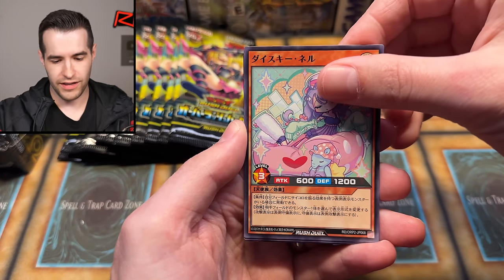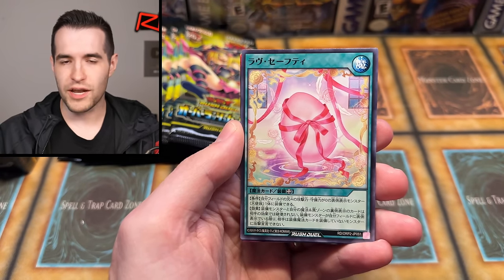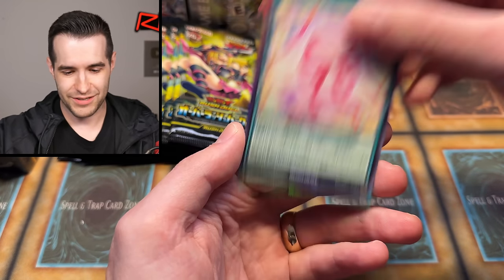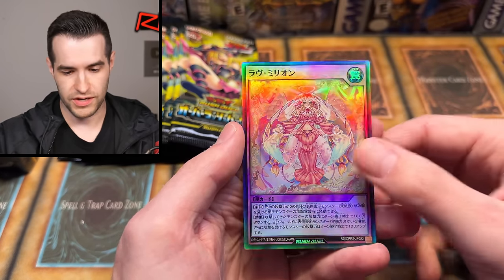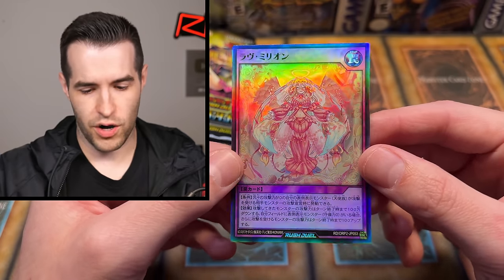We got something big coming out. I like that they're in every pack, that's kind of fun. Sometimes I don't like having too many of the same rarity, but in something like this — where it's a whole other card game essentially — it's pretty fun. It is a lot harder though. It'd be easier in English when I can actually read the cards to figure out what they are. So far it's pretty cool stuff.